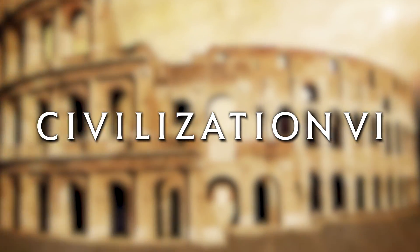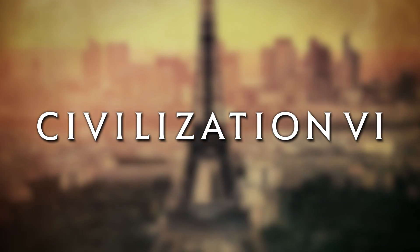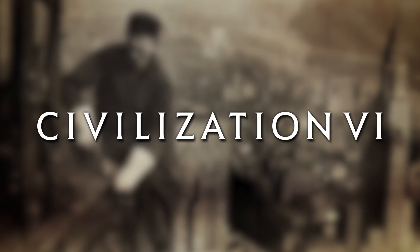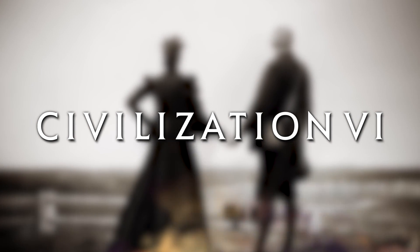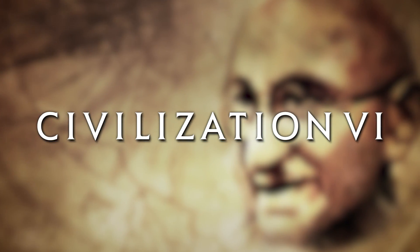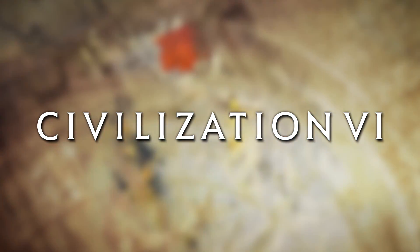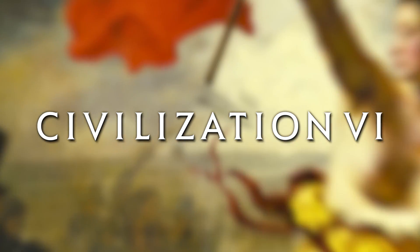Civilizations in Civ VI are made up of four distinct properties. They are a leader bonus which is tied to the leader's time period, a civ bonus which is a permanent ability that lasts throughout the game, the unique unit which usually replaces an existing unit with a better one but sometimes it's a unit on its own, and there's the unique infrastructure which is a district, a building in a district, or a tile improvement unique to that civ.